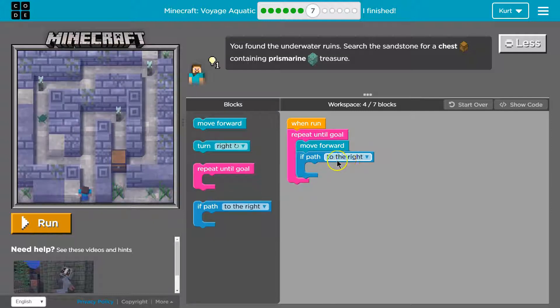If path to the right — this is an if statement. It is asking if the computer will check: is our path turning right? Because if this maze is turning right, we can now run some code. The code I would like to run — well, if the path is to the right, I want our character to turn right. That would make sense. Let's check to see if it's working for me.